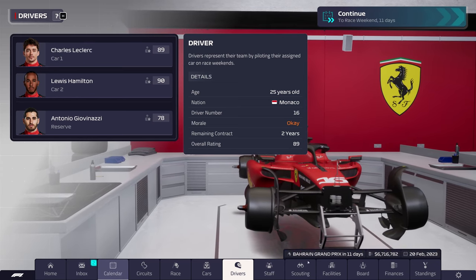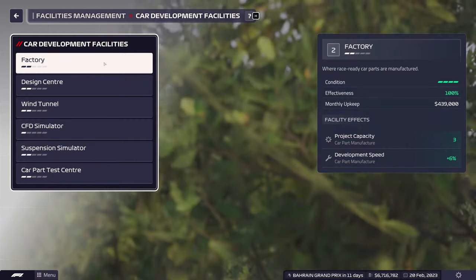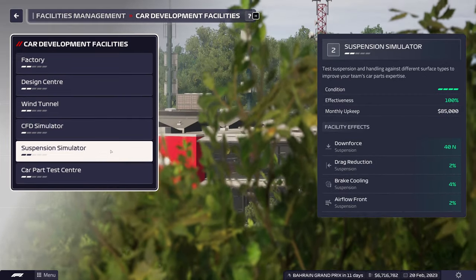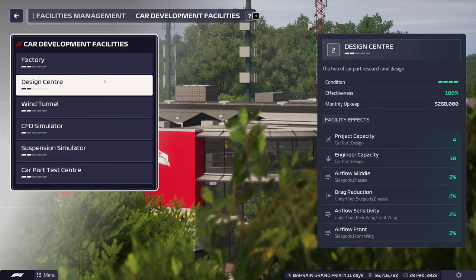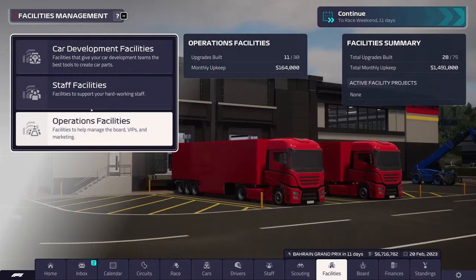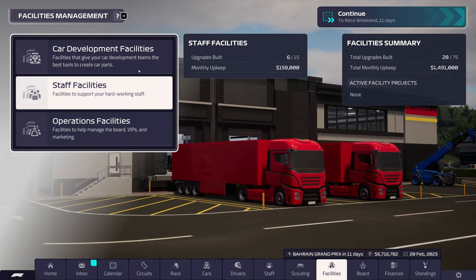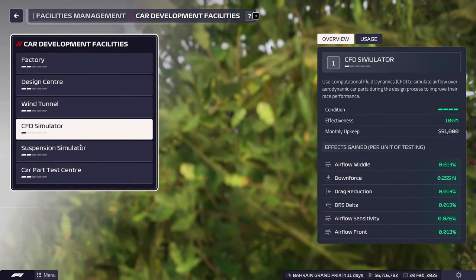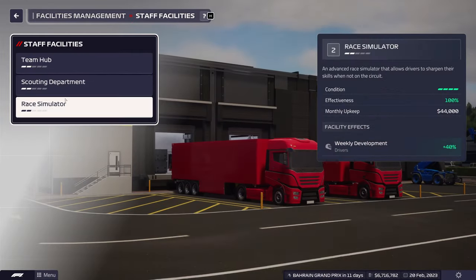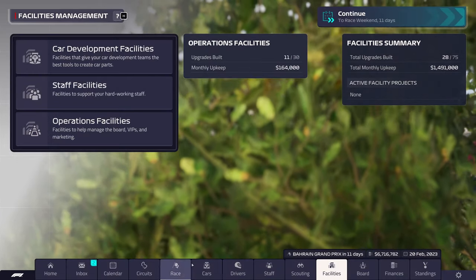The only difference between us and Williams, I assume, is that we have better facilities. The only time I've played this game before was as Williams around launch time. I don't think Williams even has a race simulator. We've got pretty much almost level two on everything except for the weather center, helipad, and the CFD simulator.